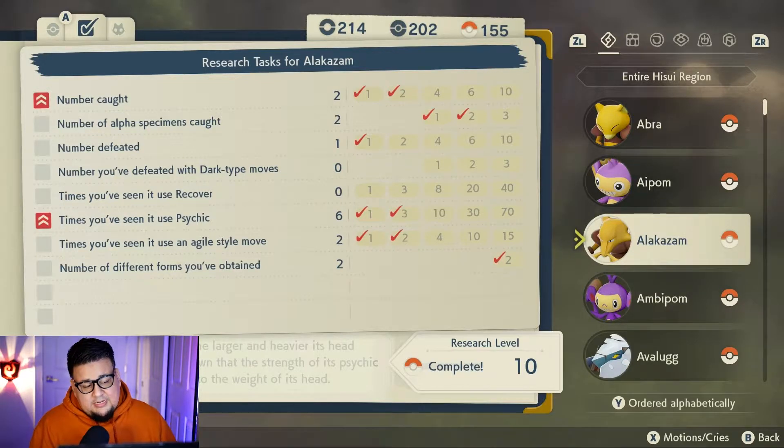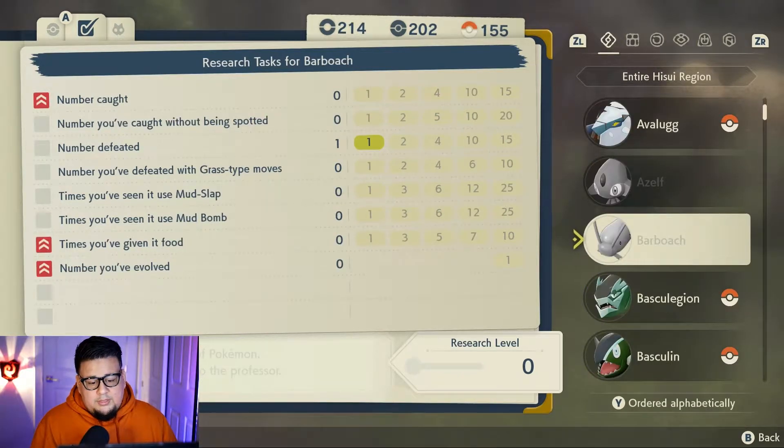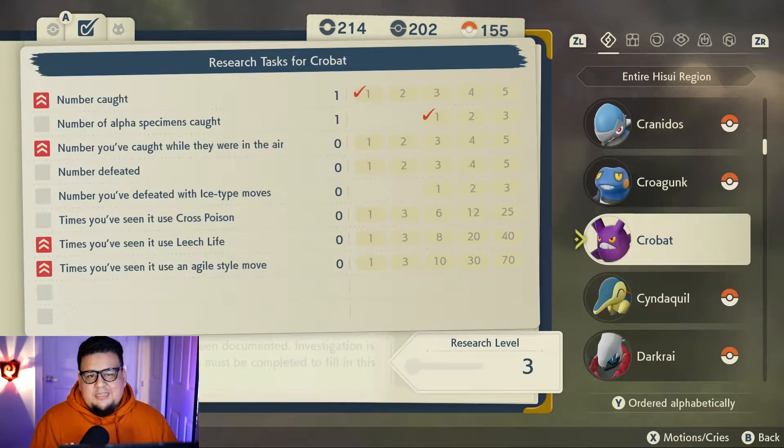If you take a look here on my Pokédex, the Pokémon that have a Pokéball next to their name means that I've caught them and I've completed the research up to level 10 — so that's considered a complete entry. Pokémon that are grayed out means that I've seen them but haven't caught them yet. And if you take a look at Crobat, you can see that I've caught him but I haven't completed enough research tasks for him to be considered a complete Pokédex entry.